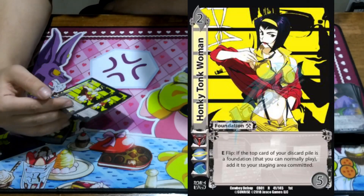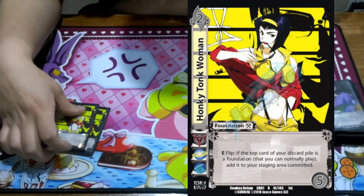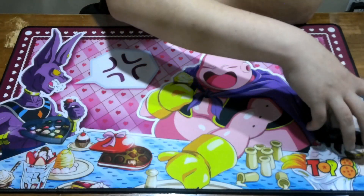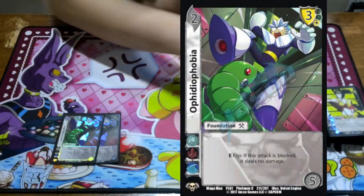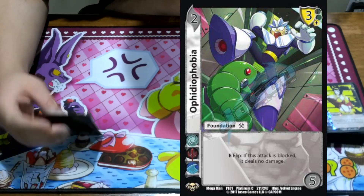2 Honky Tonk to just add things into our staging area after they're on top of our discard pile — just get some extra cards into play. We play 4 Skullbearers — 3 blocks are pretty cool.